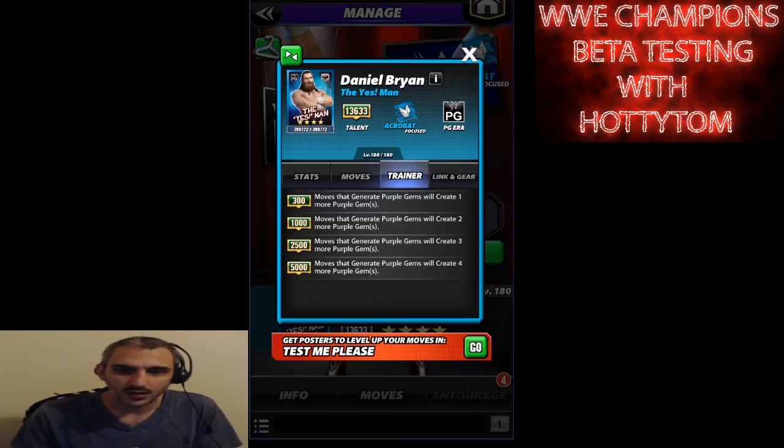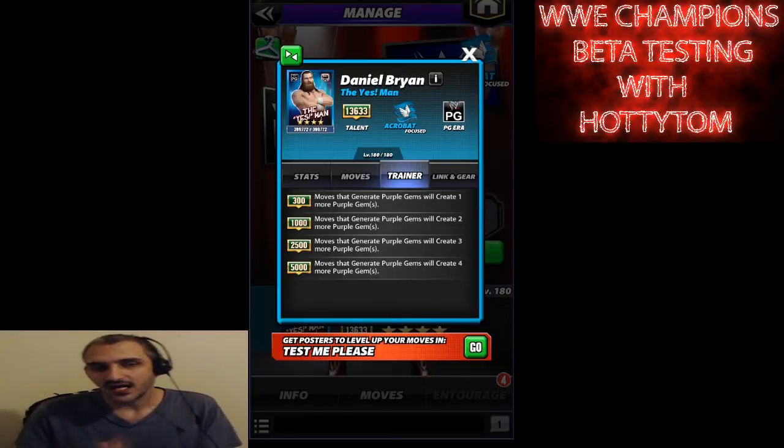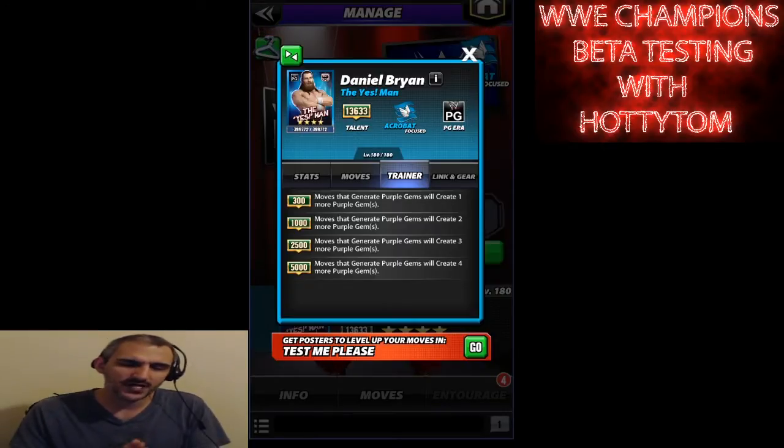First we're gonna look at Daniel Bryan. His trainer ability — moves that generate purple gems will create four more purple gems. At 9k, I believe his trainer ability should be something like a 30% chance to steal health from your opponent, probably around 25%.